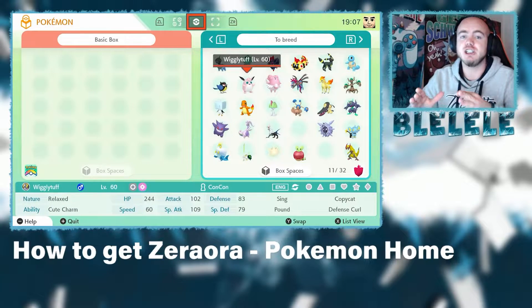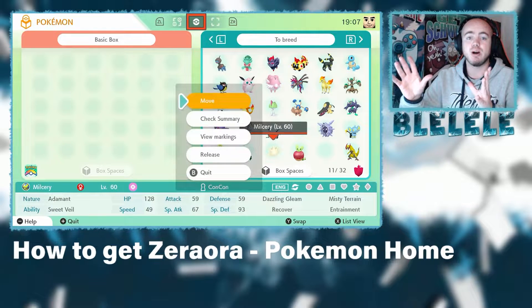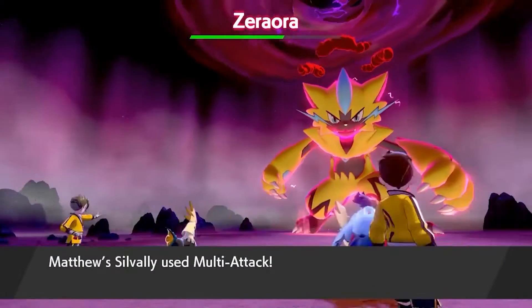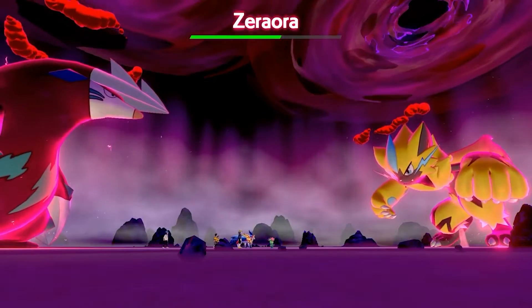To be able to claim it, you have to actually use Pokemon Home. You can first use it on your Nintendo Switch to put a random Pokemon in a Pokemon Home box. You have to do that as a requirement to be able to get the mystery gift. You might also have to have beaten the Max Raid, but it seems like you might not have to — you can check on your end.